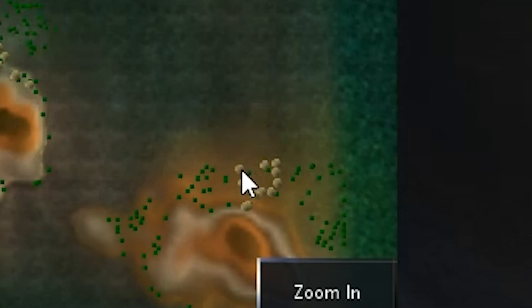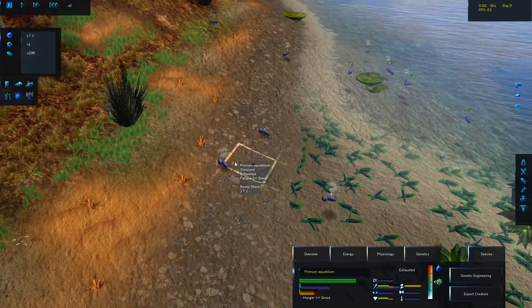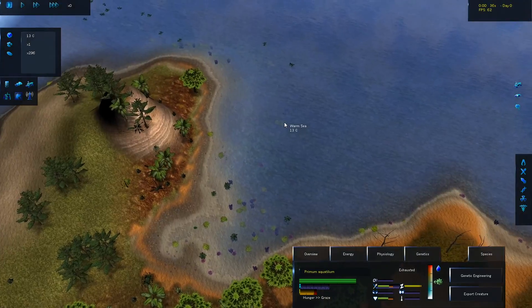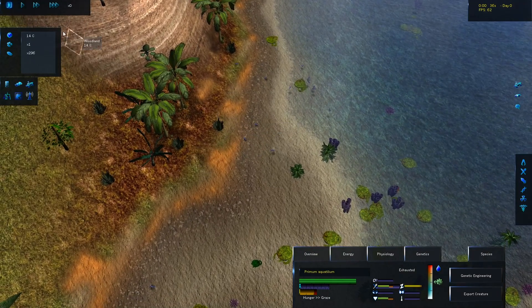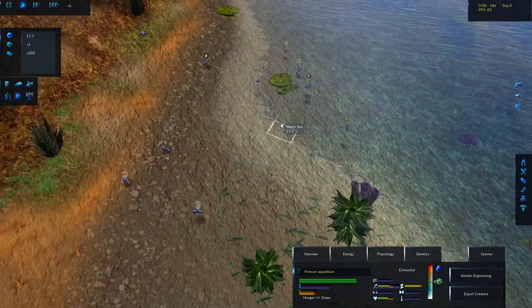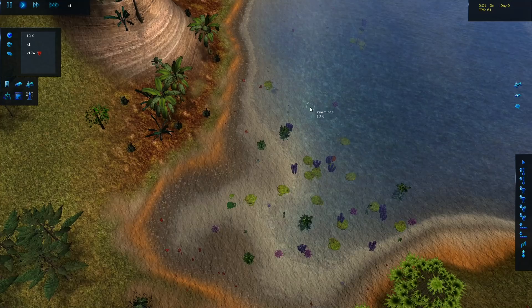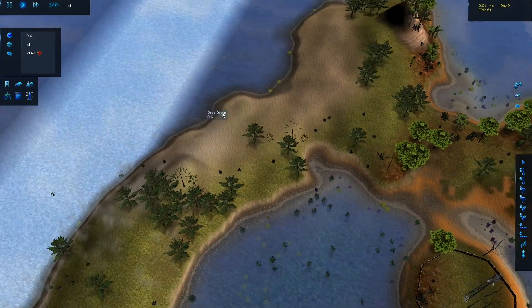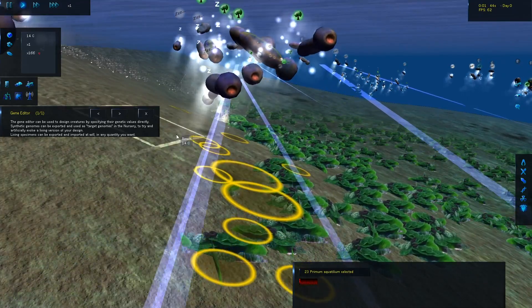These are the northern creatures - some of them are trying to go on land, but the whole point is to keep them in the water. Some of them are going to adapt and there's nothing we can do about that, but for the most part I want to keep them in the water. I need to increase the water fertility here and maybe increase the temperature a little bit to offset the temperature changes from this map.